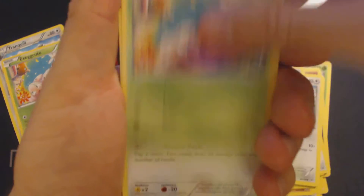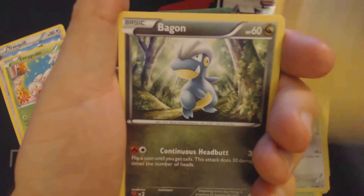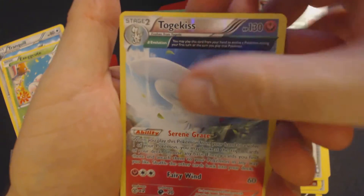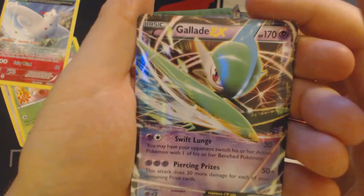Third pack — looks like this box got packaged correctly, or at least what I term correctly, so I'm going to keep opening them on camera like this. Fletchling, Exeggcute, Talo, Electrike, Bagon, Wally, Togetic, Ultra Ball, Reverse Hollow, Togekiss, and Gallade EX.